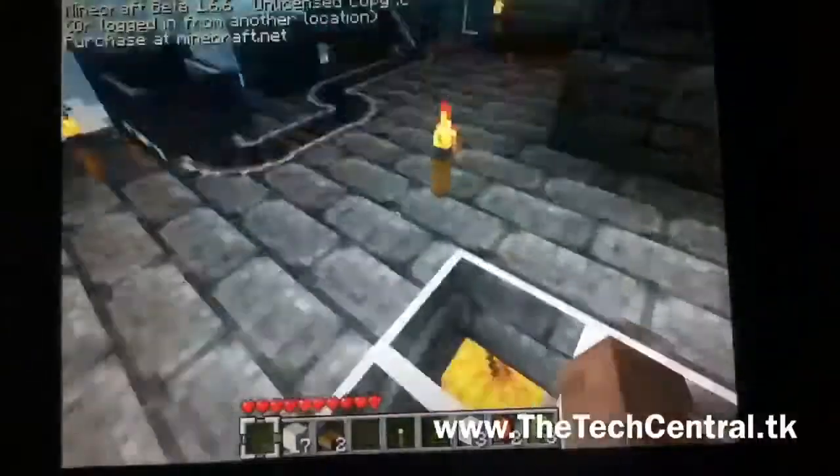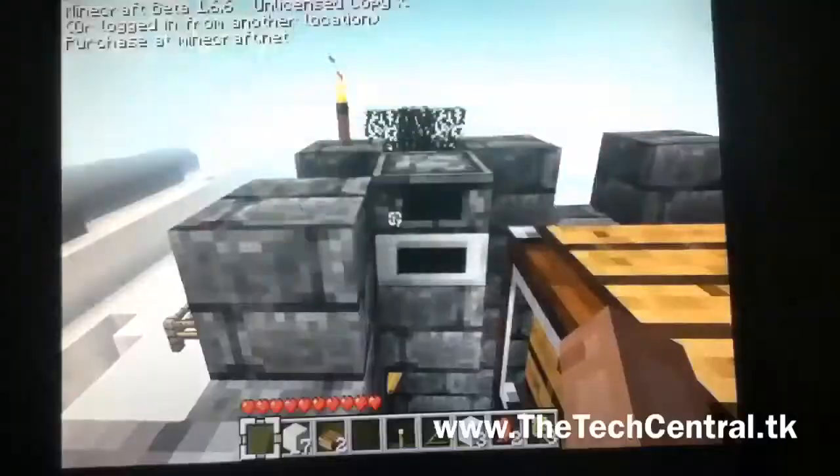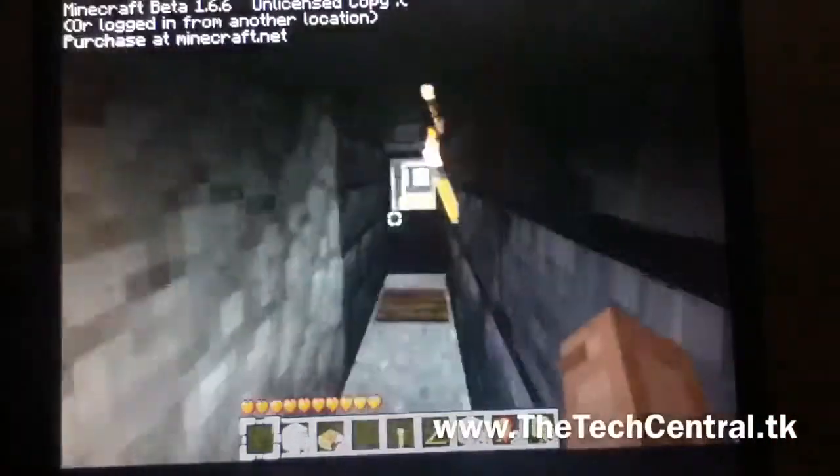Here is a crafting box. There is a bed up there again. Here is a little furnace right here that I can get to if I am up here. These are not stairs — these are actual blocks. But the tower has stairs.